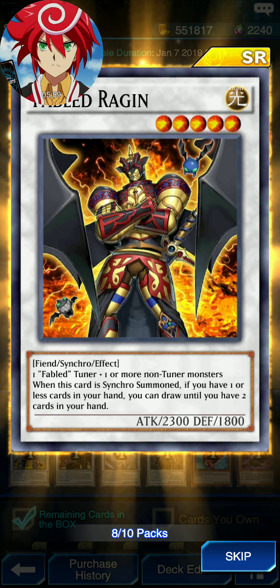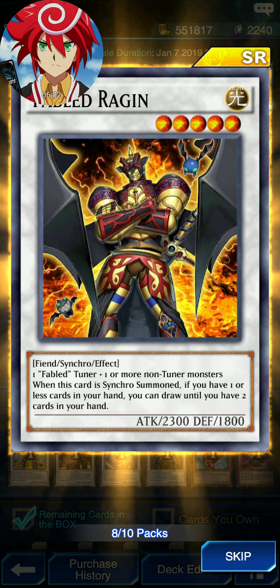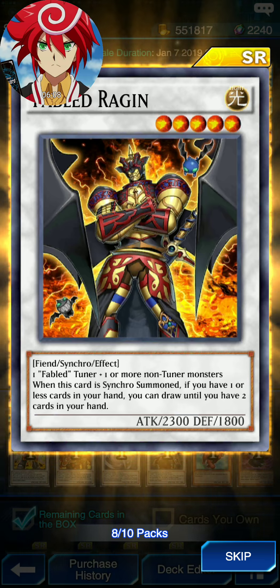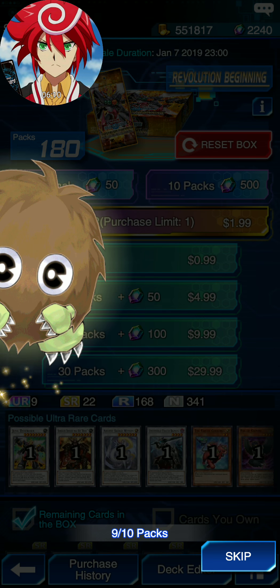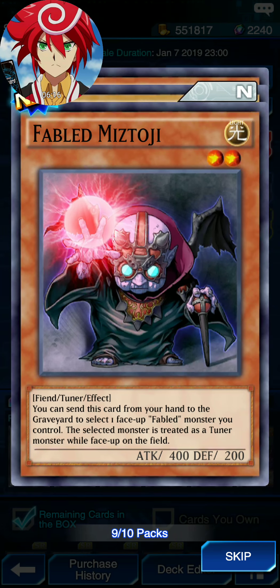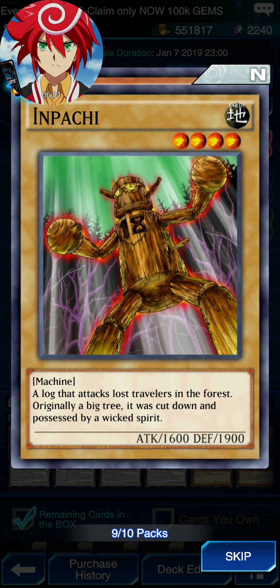Fabled Roggen — 1 Fabled Tuner and 1 or more non-Tuner monsters. When this card is synchro summoned, if you have one or less cards in your hand, draw until you have two cards in your hand. Fabled Mitsu Toji — you can send this card from your hand to the graveyard for one Fabled Monster you control; that monster is treated as a Tuner monster while it's on the field. Unpachi — a machine with 600 attack and 19 defense, normal monster, pretty good.